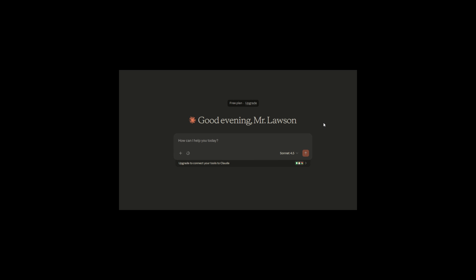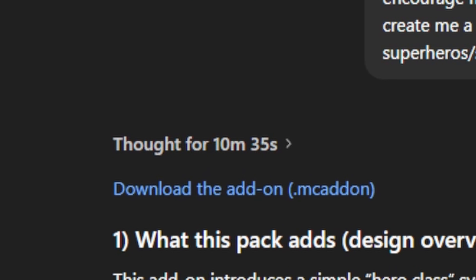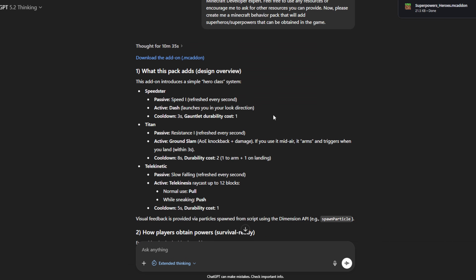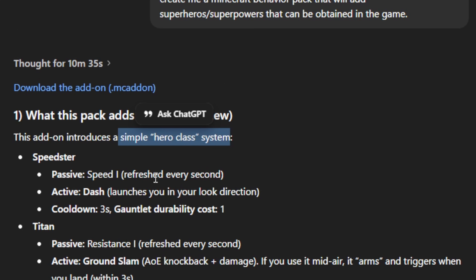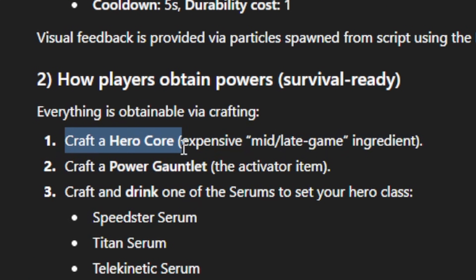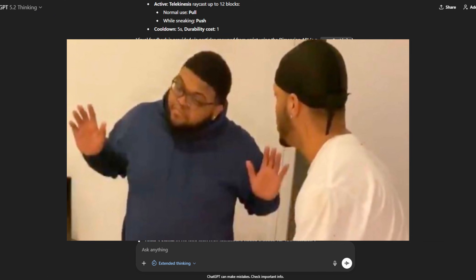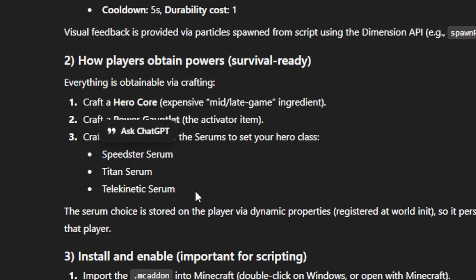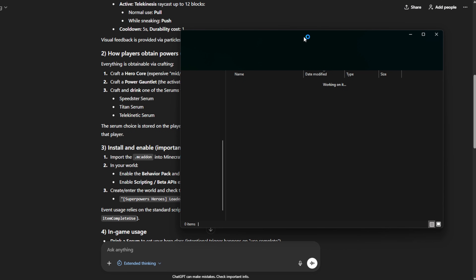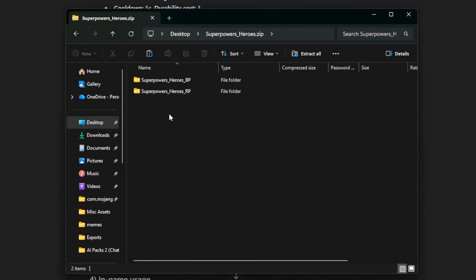ChatGPT thought for over 10 minutes but gave a download link — better than ever before. It created a simple hero classes system: Speedster, Titan, and Telekinetic. To obtain powers, you craft a Hero Core, a Power Gauntlet, and one of the serums — the serum determines which hero ability you get. It actually made the whole add-on, not just code.